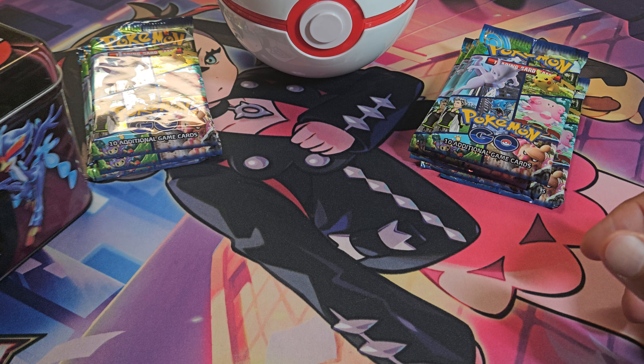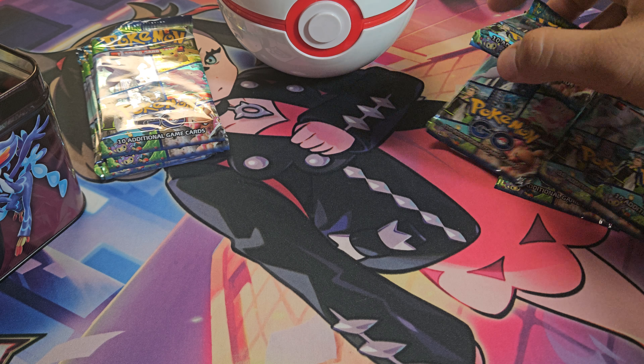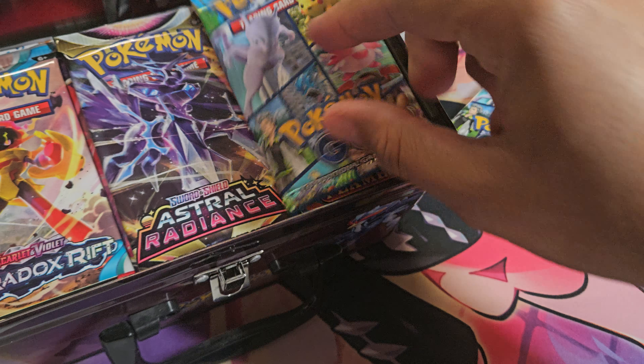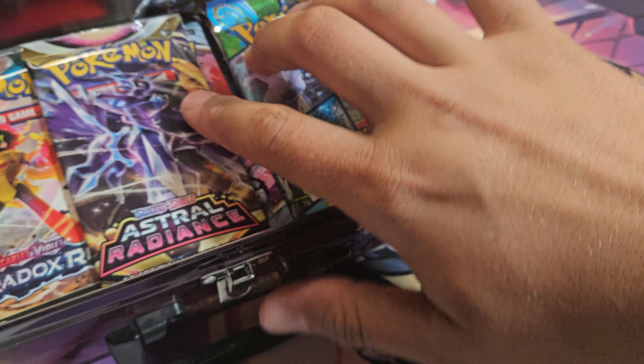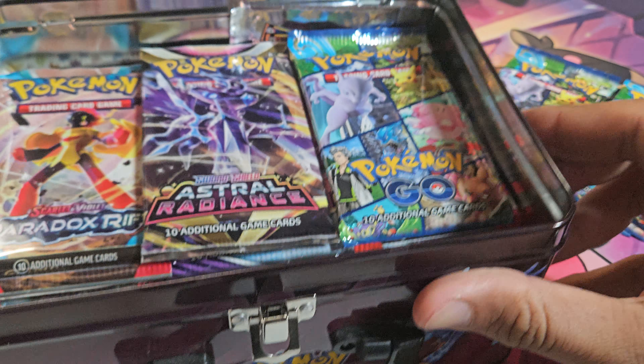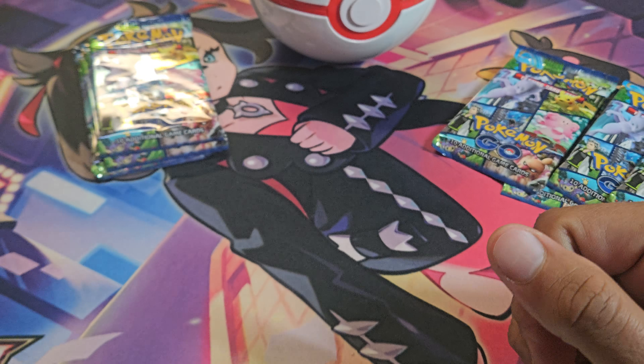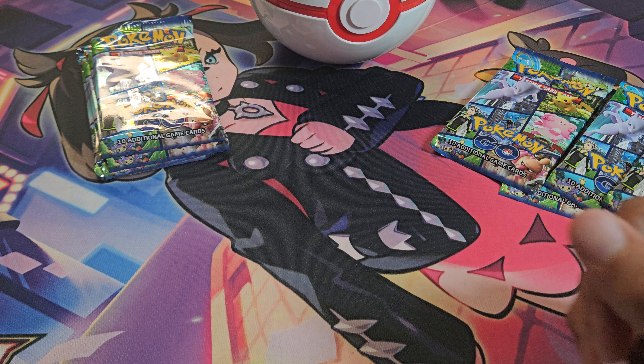Before we get into this, we are gonna take one of these packs at random and put it in the 1,000 subscriber giveaway tin. Doing the giveaway once we get 1,000 subscribers — the tin is really filling up here. So once we get 1,000 subscribers, we'll be selecting someone and sending that on out to them.